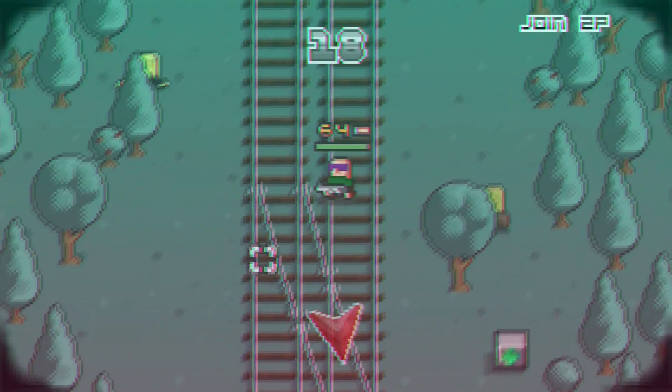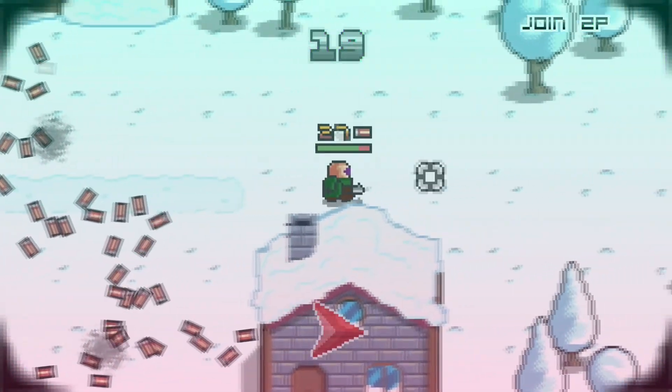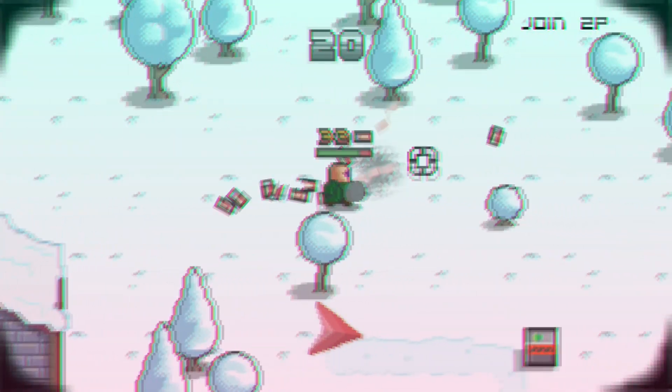To complete a level you need to find all the boxes in a level. If you play on easy there is a red arrow which will always show you the location where you can find the next box.